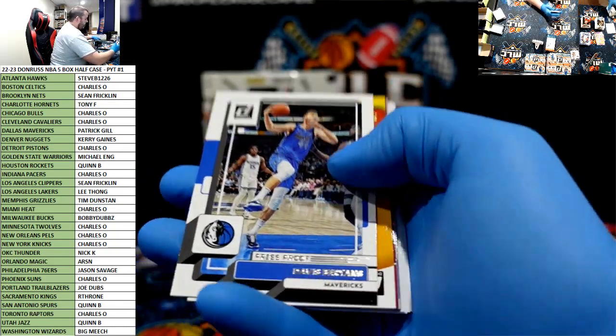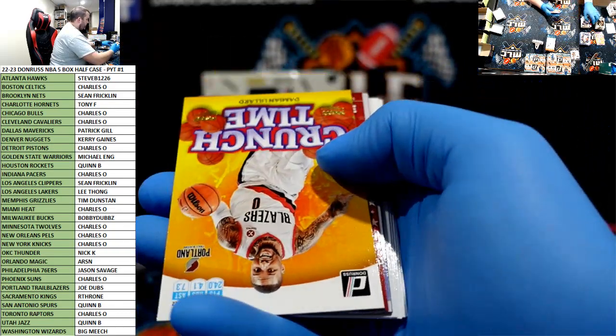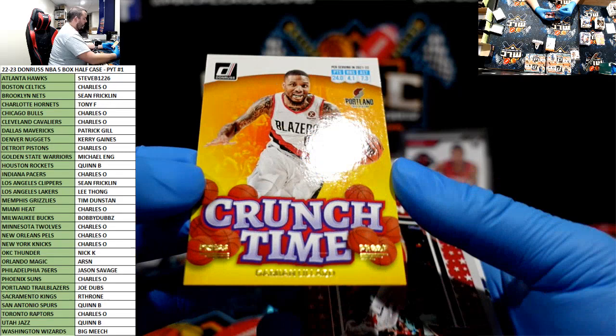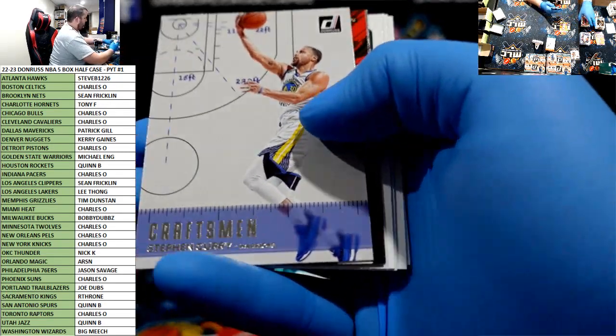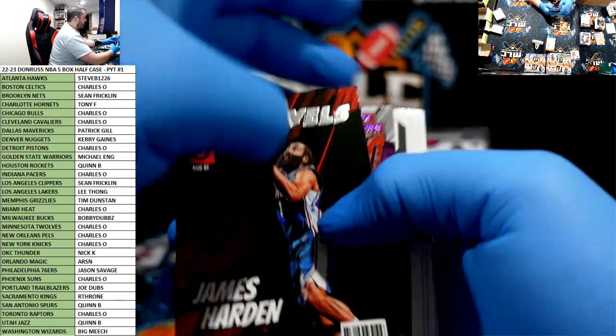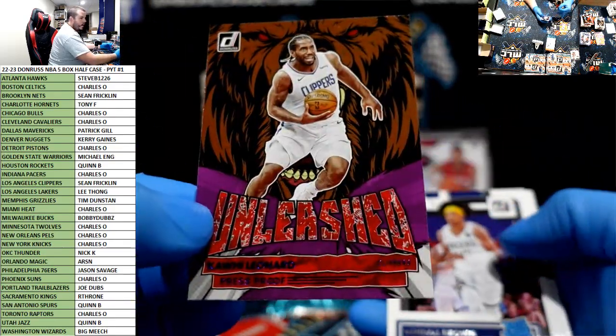Press proof, tens gold press proof, Crunch Time Dame. Is that James Harden Net Marvels? Unleashed purple Kawhi.